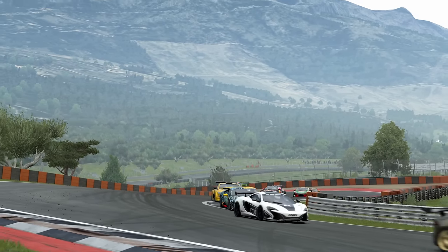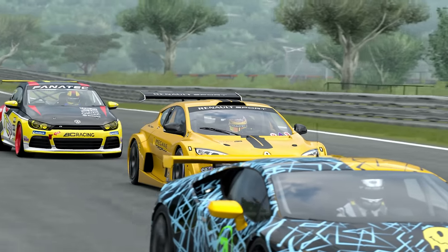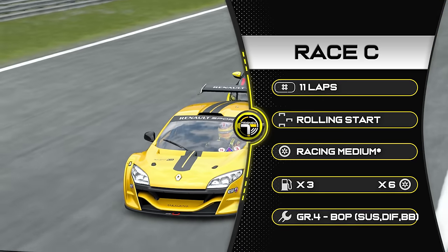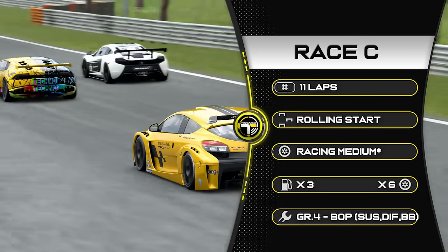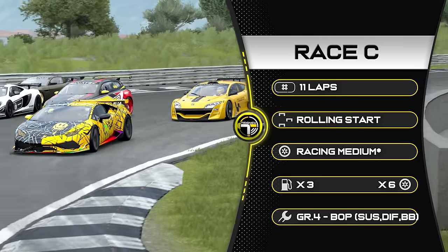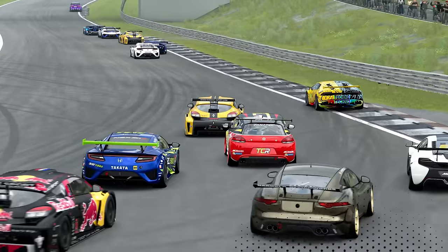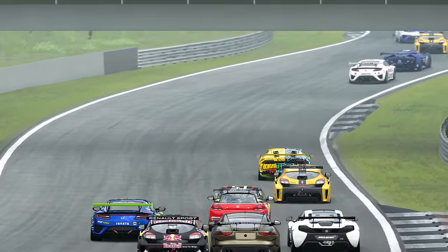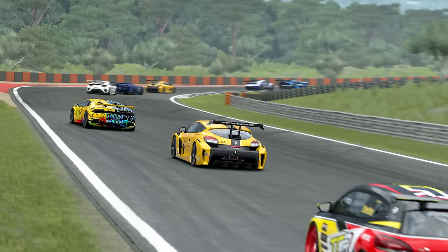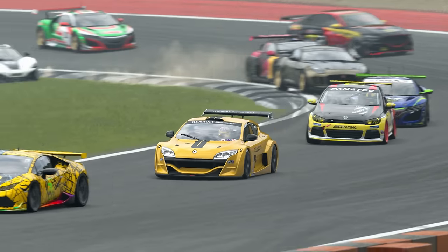We jump to Group 4 now — we're at Dragon Trail Gardens for Daily Race C. This means we get to do one of my favourite corners in the game. It's 11 laps, a rolling start on racing medium tyres, a pit stop is required, and tuning is available: suspension, differential and brake balance. I chose the Renault Megane Trophy — it's quite stable in the grand scheme of it on the stock setup. My lap time on the leaderboard is stock setup.